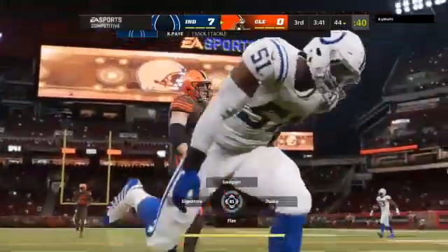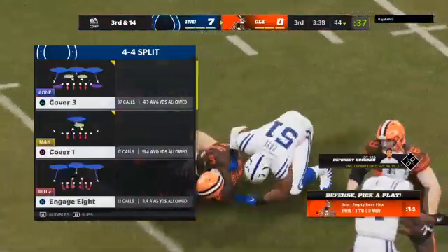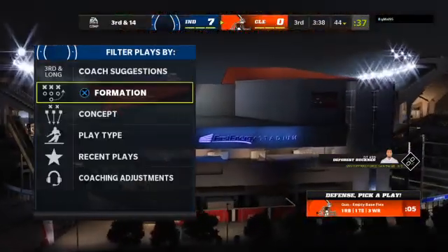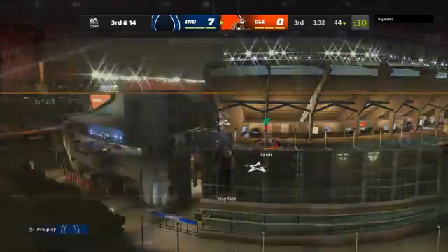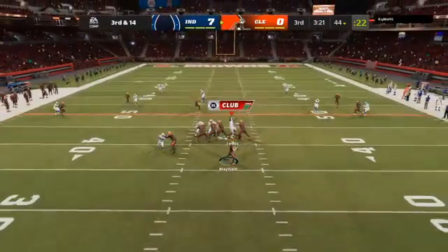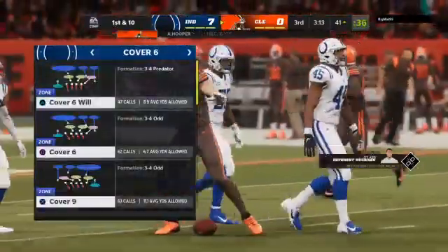The Colts are going to get him — down he goes. Quincy Payne in there to get him, and that is the sixth time that they have sacked him tonight. Mayfield in this Browns offense staring at a third and long now after the sack. Working out of the gun — Mayfield — and it's hauled in by Austin Hooper. He is going to have a Browns first down as they're able to get the third down conversion.